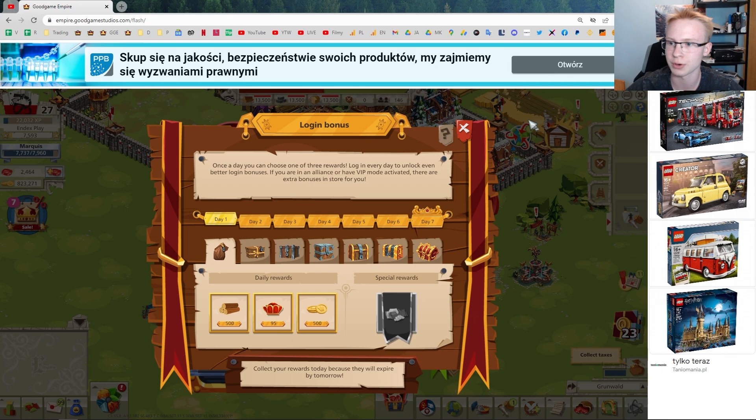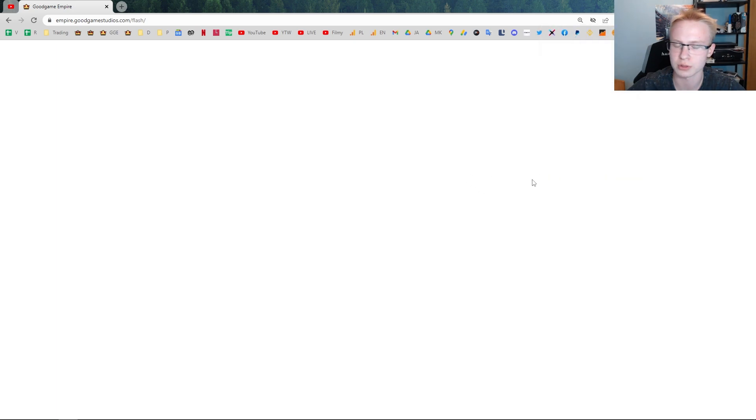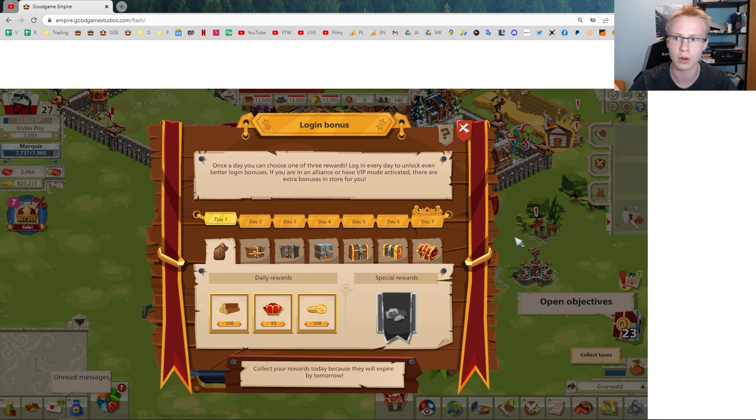So how do you get rid of those banners? Some of you may already be using an ad blocker such as this one. It's not enabled right now, but let's see what happens if we enable it. Well, there are two options — you may not see ads at all, or you may still see the white bars but not the ads themselves. You will still see the white space where the ads were supposed to be, so it's already a bit better, but you still have these huge bars which you want to get rid of.